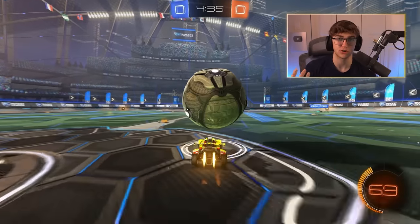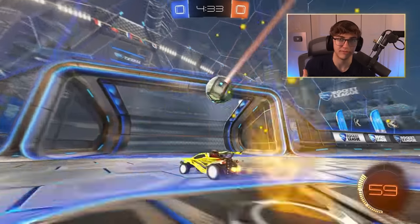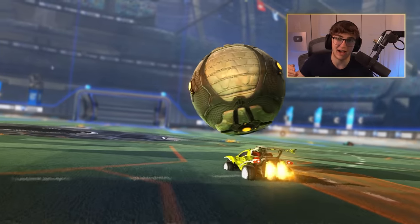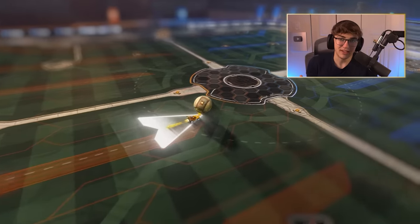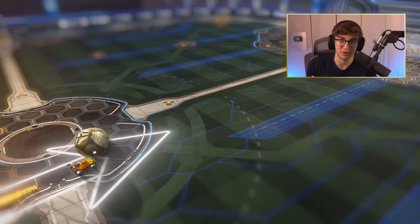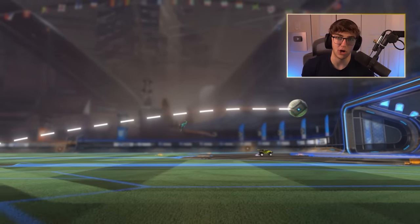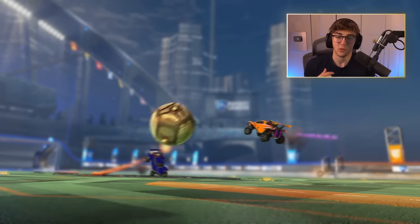Here's the problem: naturally, when most of us are dribbling — say trying to carry the ball and flick to score — we put the ball on the center of our car and drive down the middle of the net. The problem is if you just drive in a straight line with the ball and try to do a forward flick to finish, you don't get much direction change on the ball, and a good defender will usually save it.